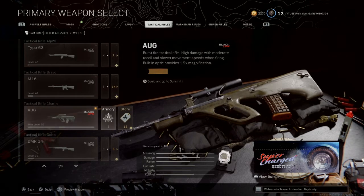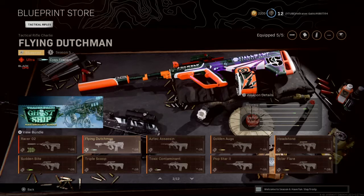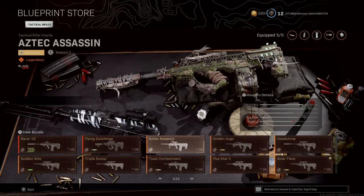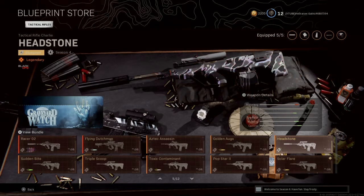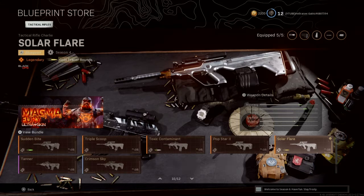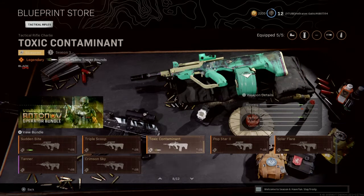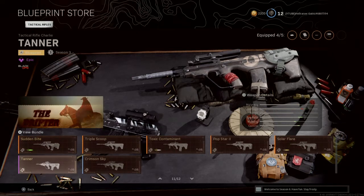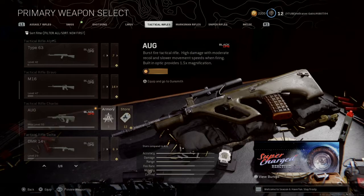At the store, they did a lot with it. They have the Racer O2, which is an ultra blueprint, the Flying Dutchman — that's the one I picked up on the ground, pretty nice to be honest. We have the Aztec Assassin Season 2, the Golden AJU EX — honestly all these are pretty nice — Headstone Season 4, Solo Flare Season 4, Pop Star 2 Season 3, Toxic Containment Season 3, Trial Scoop Season 5, Sudden Bite Season 4, and then Tanner and Crimson.